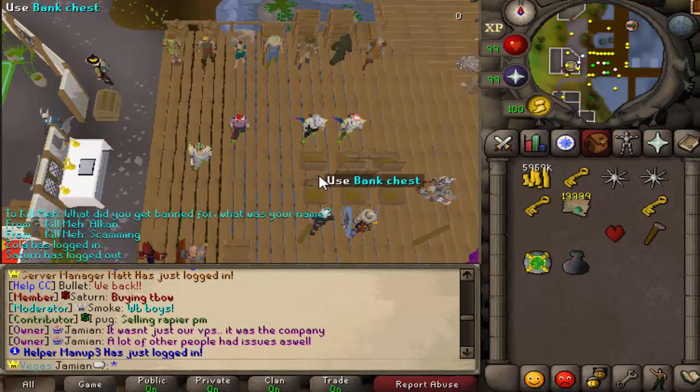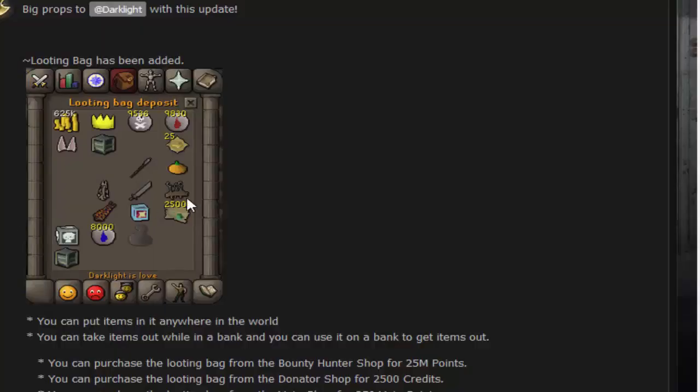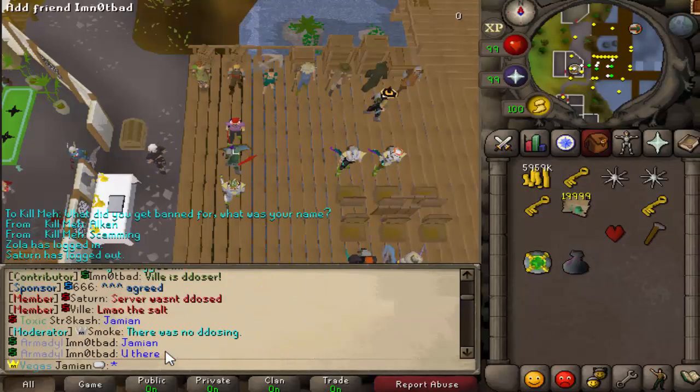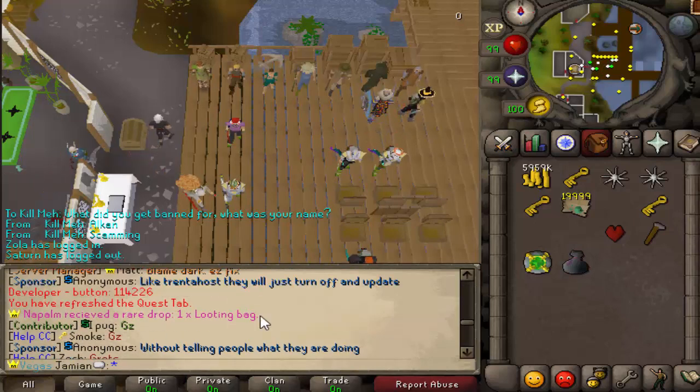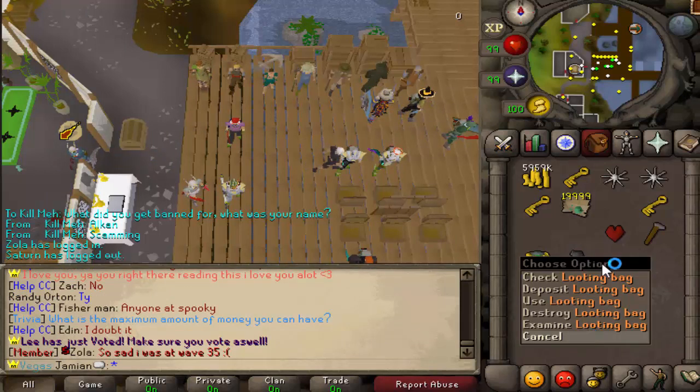The looting bag works pretty well. You can use it anywhere — you don't have to be in the wilderness, so this thing is going to be pretty overpowered. You can see where you can get it: it's in the Donator Shop, the Vote Shop, the Bounty Hunter Shop, and certain monsters drop it. Actually, somebody just got it a couple minutes ago — Napalm — so congrats to him, because it is definitely worth having.